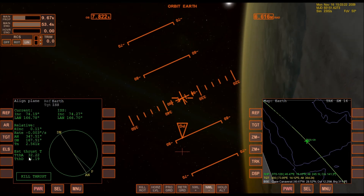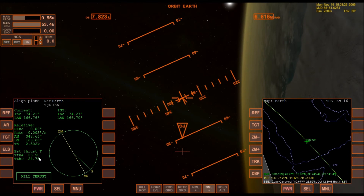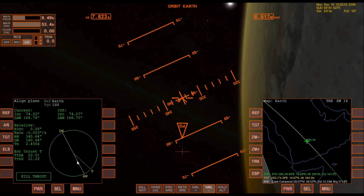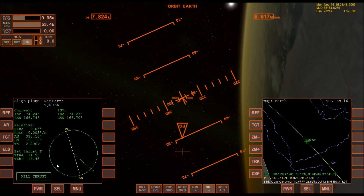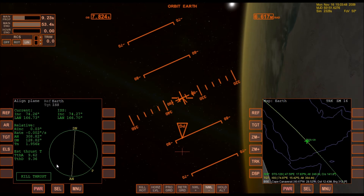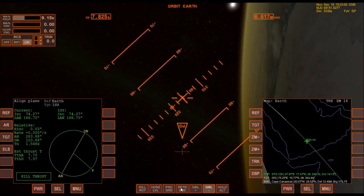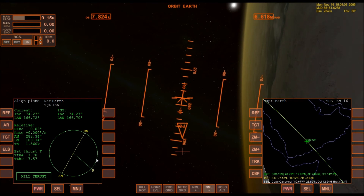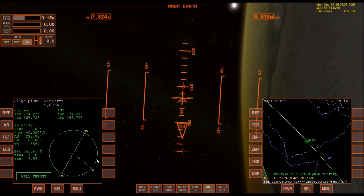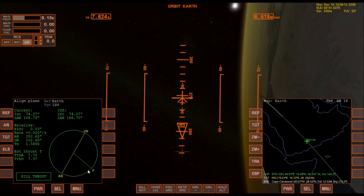The relative inclination is still coming down and we're still getting some benefit out of this — it's probably just not perfectly efficient, which is probably why the Align Plane MFD tells you to kill thrust. Once you see this start tilting around, I know that once it passes the halfway point it actually starts increasing the relative inclination. So now I'm going to go around to the descending node and finish off this relative inclination change.